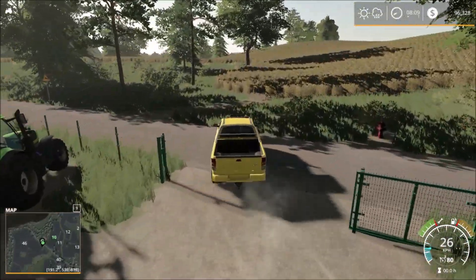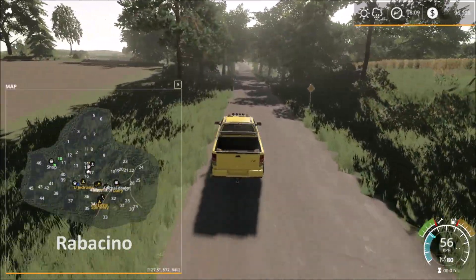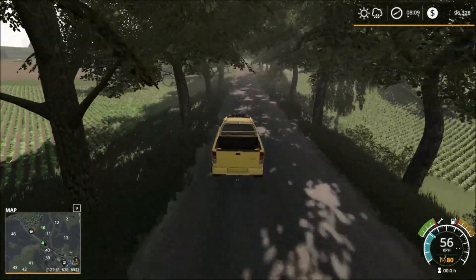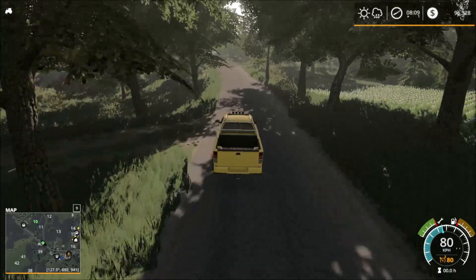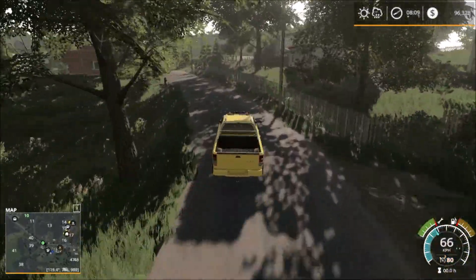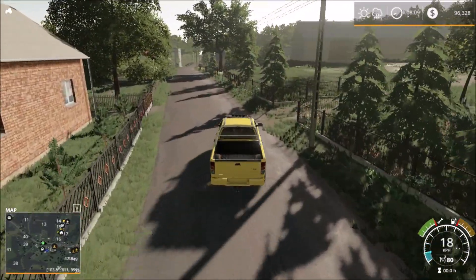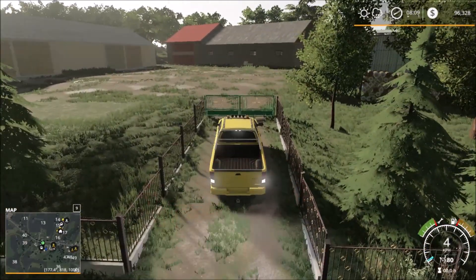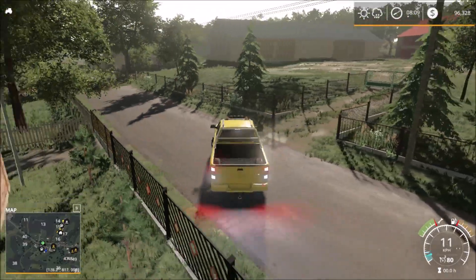Next, we're going to head back and visit the sell points on the way — five sell points in total and the livestock market. Over here we have the sheep farm on the way down. Sheep farm up there.